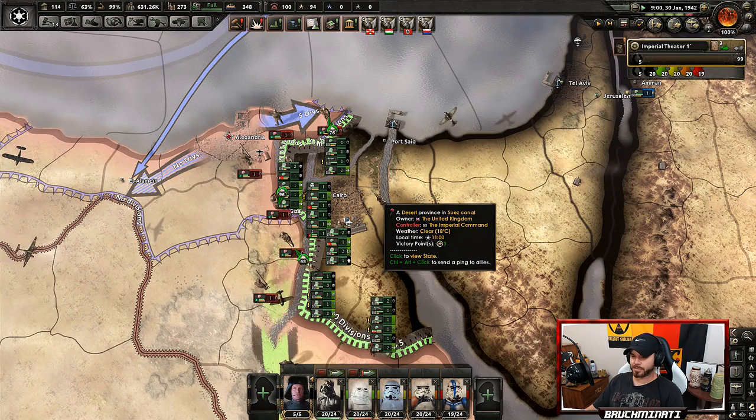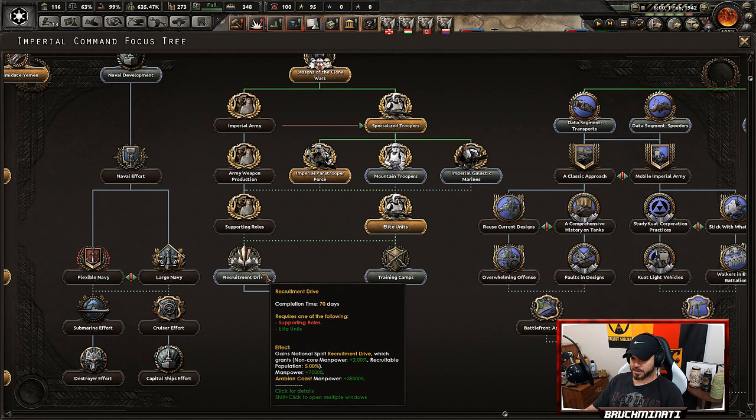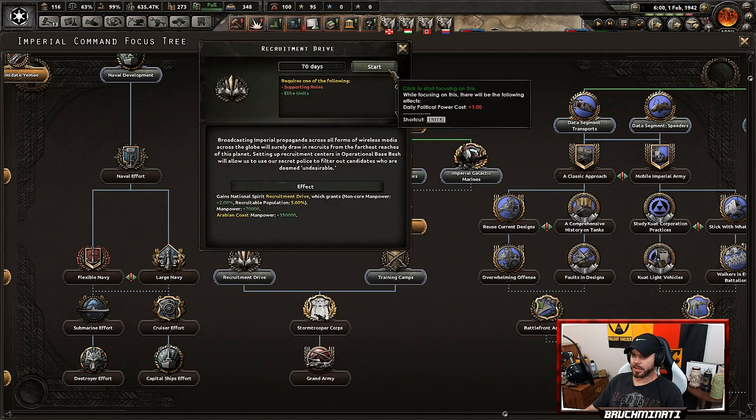Where'd the British go? They ran like cowards — they saw the Empire coming. The field marshal got force choked by Vader, and yeah, they all ran. Oh yeah, this is a good one: recruitable population five percent, manpower 70,000, Arabian Coast manpower 350,000 — give me!